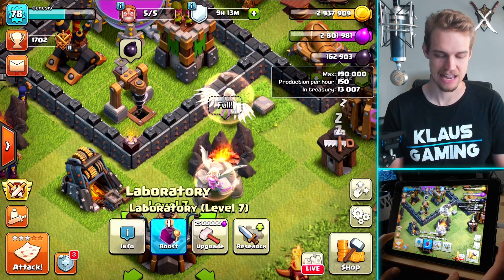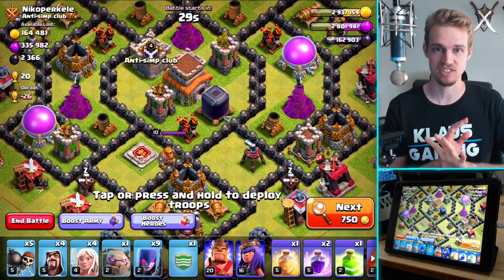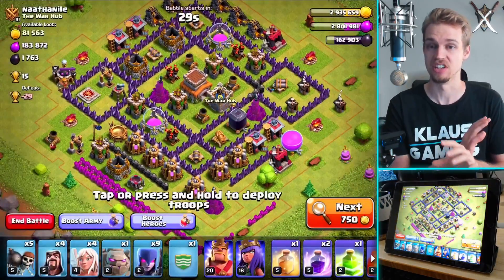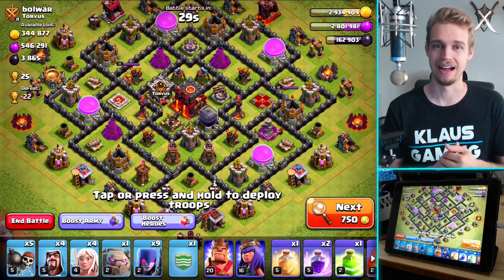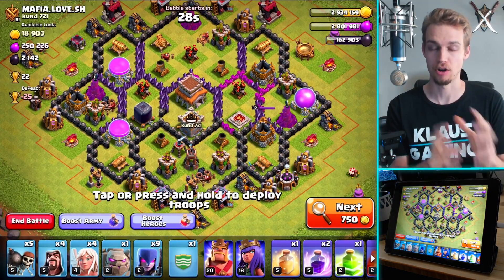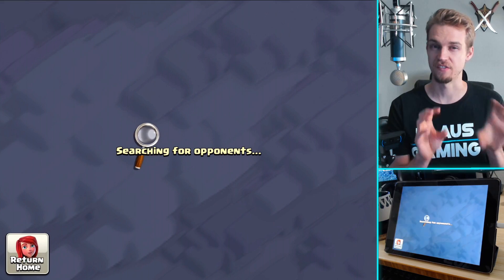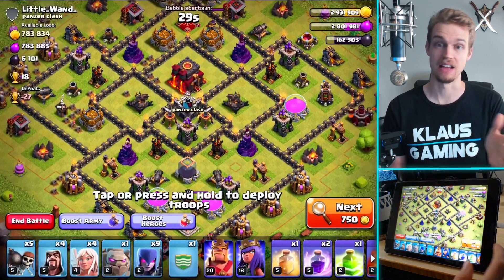That's what we're going to be doing today. I haven't practiced this at all — I've only watched it done in the past. So this is going to be a total experiment. I am going to be giving a lot of tips and tricks on what to watch for, things like air defense placement mostly for the healers. Because that's how this attack strategy actually works — you want to put your healers on a few witches on the outside, and then a line of witches and wizards down the middle.